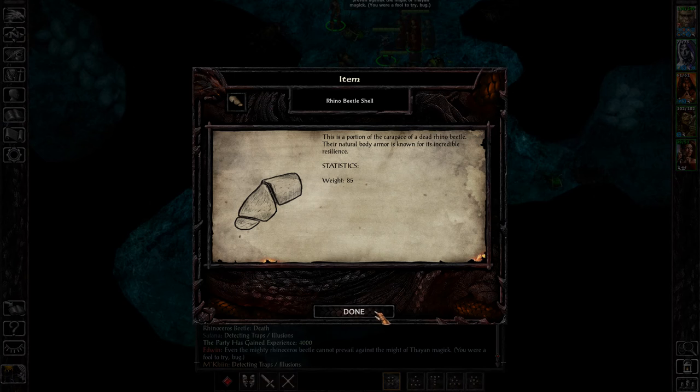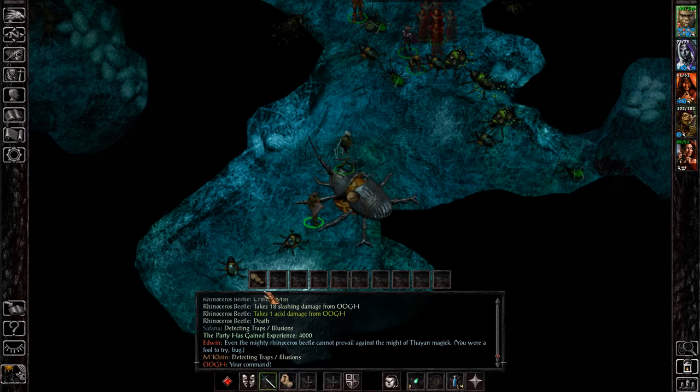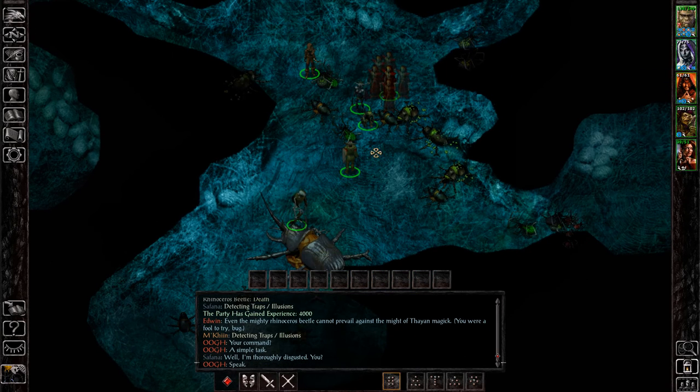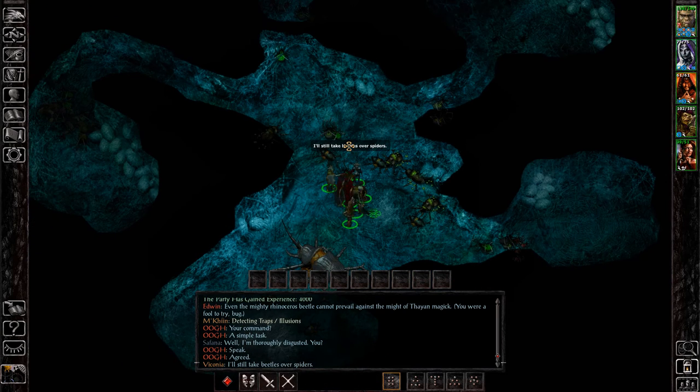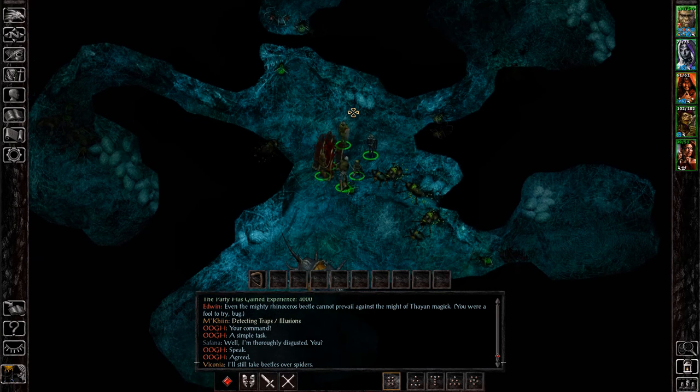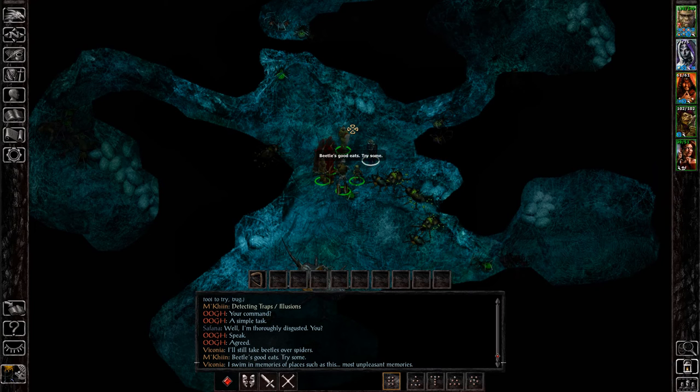And this item right here — Rhino Beetle Shell — that's what we're after. That is the item required for making the armor. In order to make the armor, once you have all of the items you need, you're going to need to take it to Jeg — I can't remember his surname, Hillcrafter or something like that — but he is found in the bridge fort. The first time you meet him, after you solve the problem at bridge fort and everybody moves to the coalition camp, then you can find Jeg at the coalition camp instead.